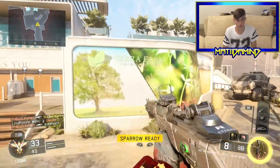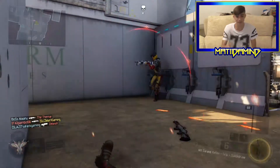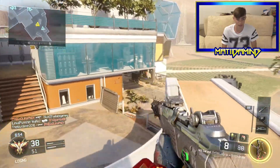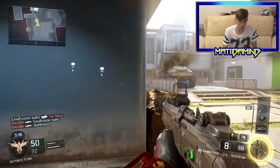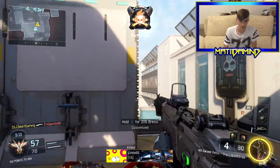I wouldn't recommend going around just hip-firing and looking for people up close, but if it happens, it can happen in some occasions — and as I said, it does kill really rapidly. The closest gun that resembles this one that everybody can have in this game, I think it's probably the Shiva. Another kill.